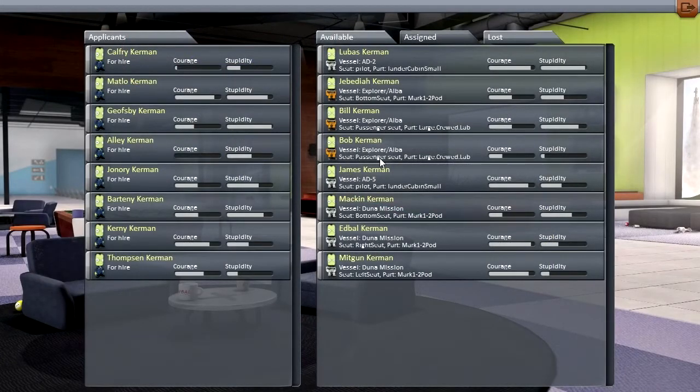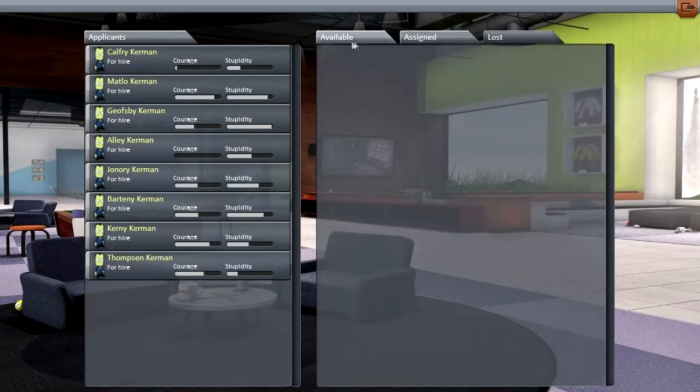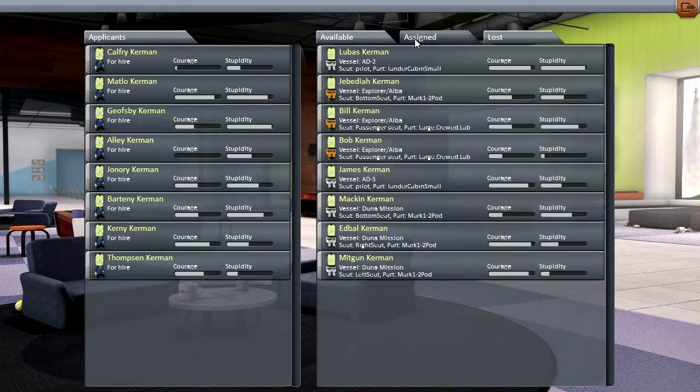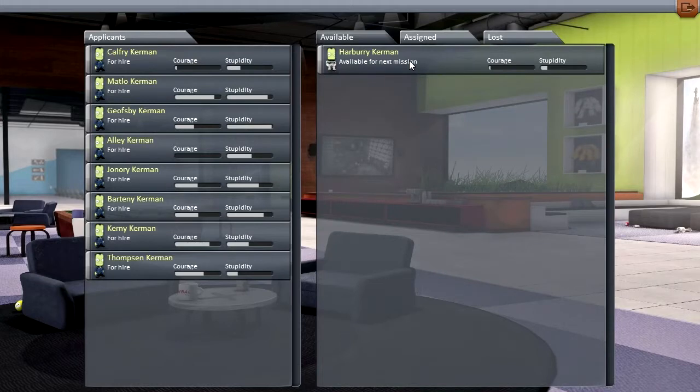They're in the lab - I guess their portraits don't show up when they're in the lab. That's a bit weird. As long as this shows that they're present on the Explorer, that's fine. We haven't lost anybody. We've only got Harbory available, so let's hire a few more people otherwise we won't have enough to do any more missions.